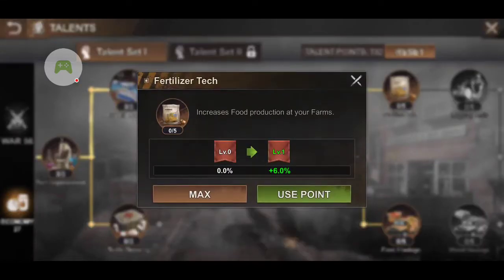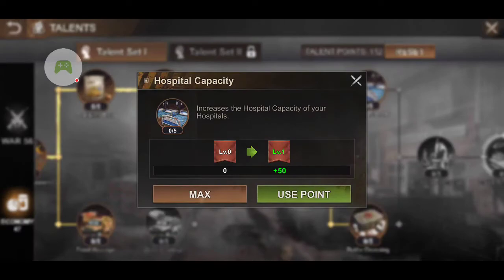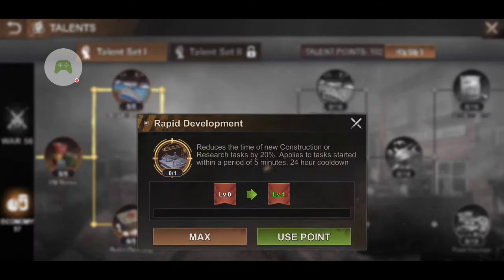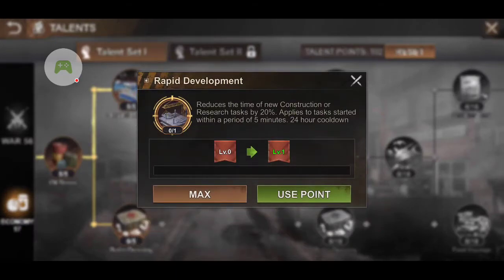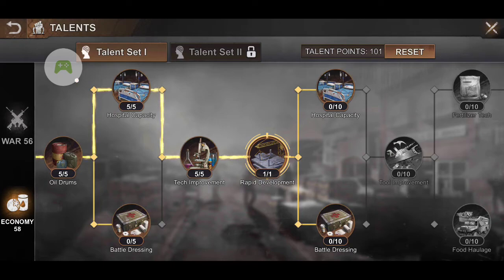The other one that everybody really should have, and it's so handy, is the Rapid Development. It reduces the time of new construction or research tasks by 20%. It applies to tasks started within a period of five minutes, with a 24-hour cooldown. This one is key, especially when you're going to upgrade your headquarters or your hero precinct, because at higher levels it can take two to three weeks. By using Rapid Development, it will cut the construction time by 20%, so you can knock a couple of days off. Those are the three most important talents I like to have.